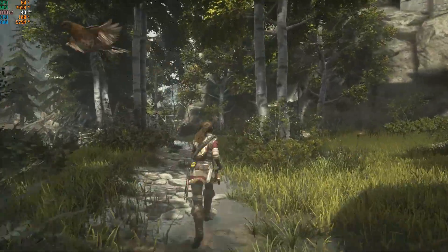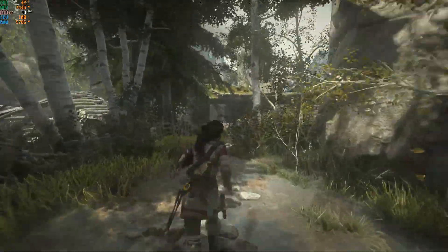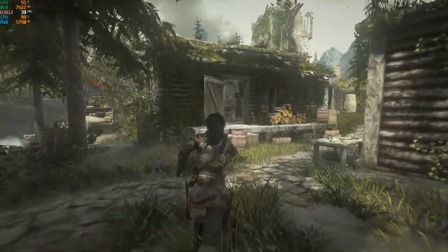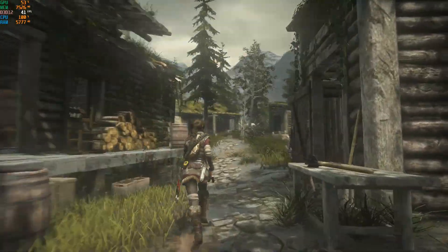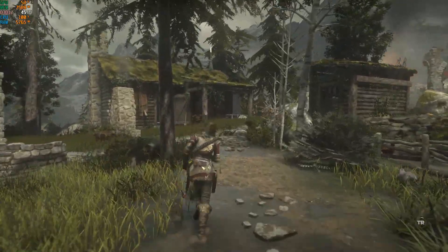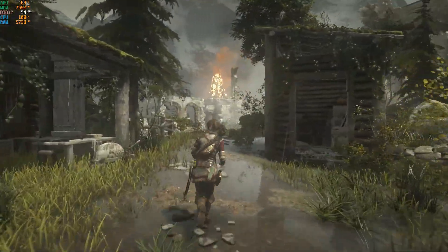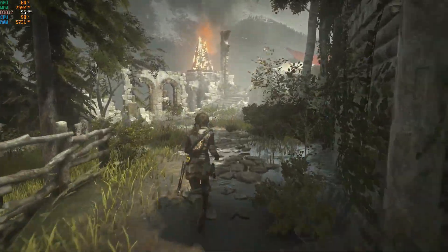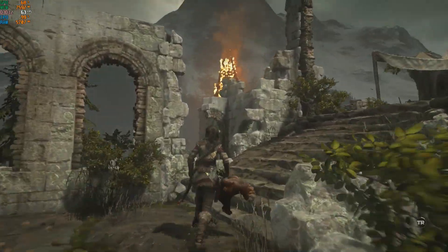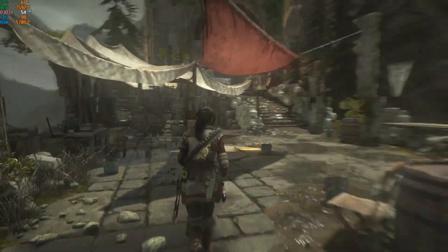Rise of Tomb Raider with our overclocked CPU. Taking a run through the woods, frame rate is in the 30s and it did not drop below 30 frames per second — a very important achievement. Now frame rate climbs into the 40s and even the 50s. A nice noticeable improvement with our overclocked CPU. Throwing a chicken off a bridge yields 70 frames per second — amazing.